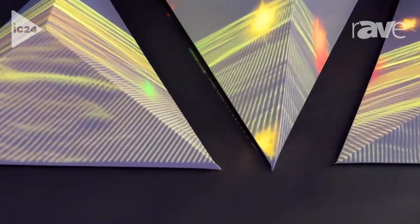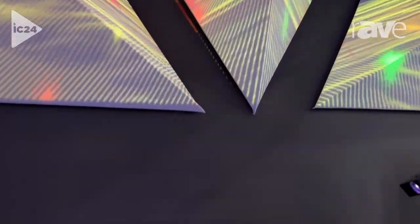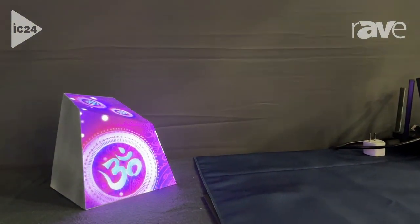Up here we see our 3D mapped triangles, and down here we have our Bart Crestus Hakko, all made possible by the efficiencies brought in Watchout 7.